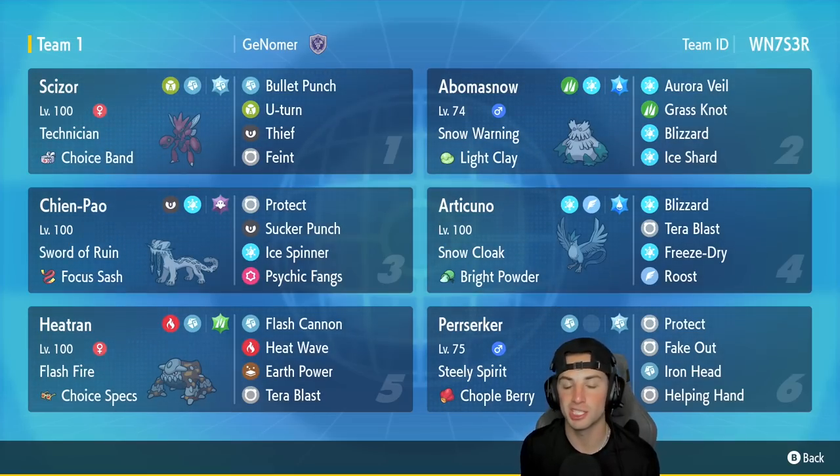Scizor is going to be the first Pokemon for today's team preview — absolutely love this Pokemon especially paired up with Chien-Pao. It's got Bullet Punch, U-Turn, Thief, and Feint with a Choice Band as its item. In our second slot we got Abomasnow — this Pokemon not only rocks out with Articuno, it's pretty good on its own. It's really good for weather control and setting up Aurora Veil. It's got Snow Warning with Light Clay, Aurora Veil, Grass Knot, Blizzard, and Ice Shard.